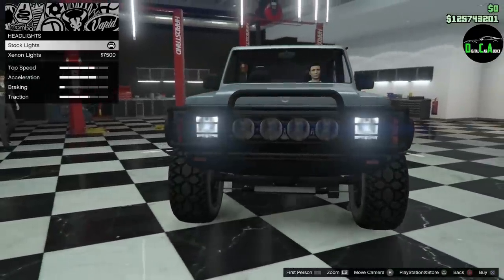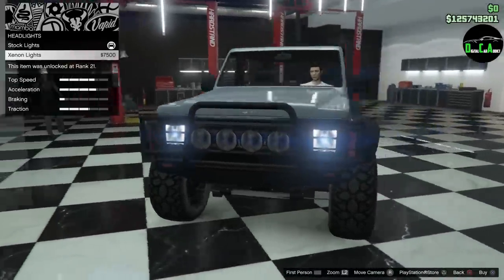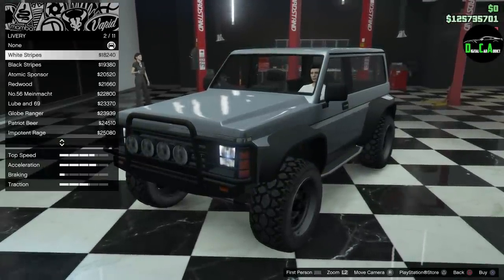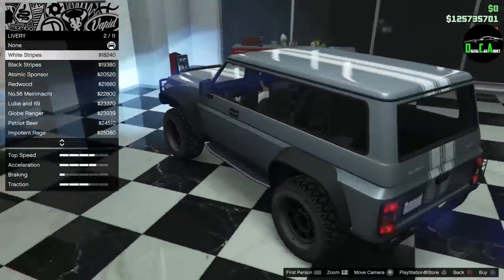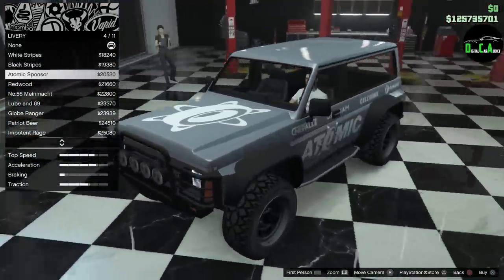Moving on to lights — you got the headlights which are stock LEDs, that's very surprising. Might as well throw the Xenons on there. For liveries you've got white stripes, black stripes, Atomic sponsor...